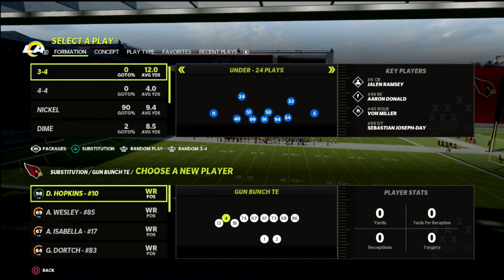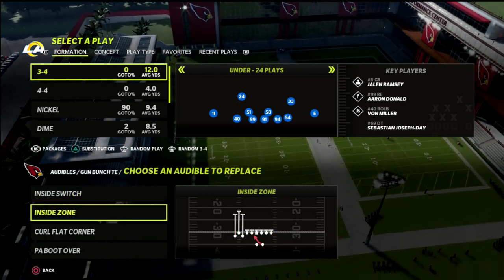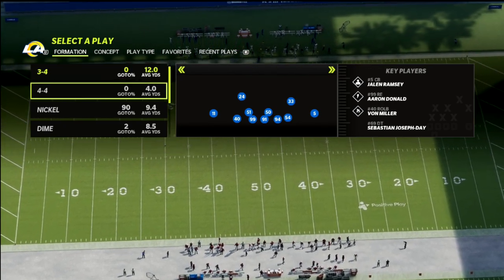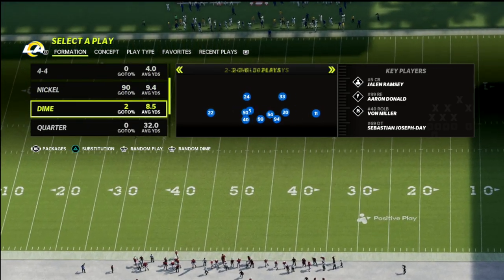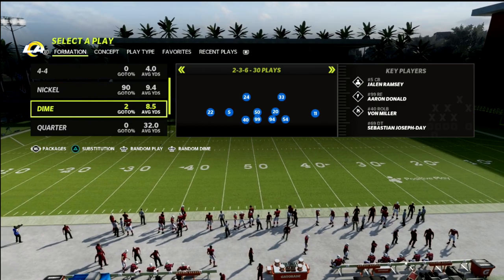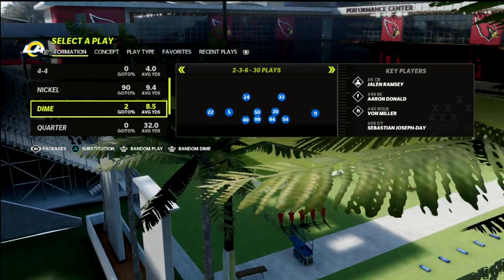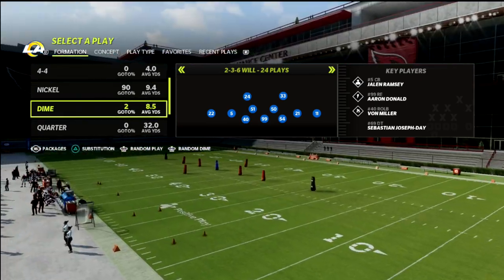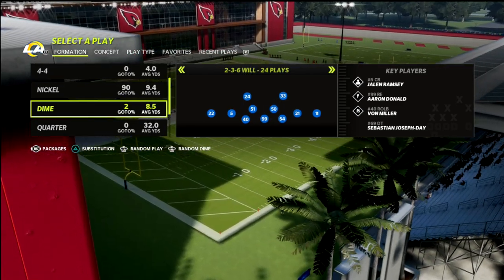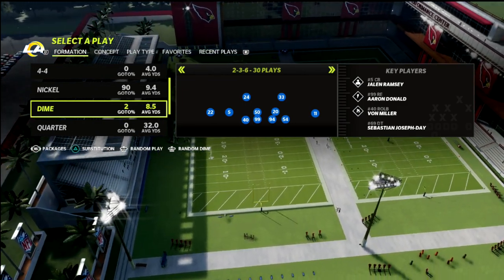At this point in the Madden 22 season, a lot of things have changed with the meta, but we're still seeing a lot of people using Escape Artist even with the latest patch. I wanted to talk about the Dime 2-3-6 out of the Baltimore Ravens defense playbook — you can also find it in the Steelers playbook. The Steelers playbook is great if you like the 1-5-5 Double A Gap, and it also has the 2-3-6 Will, which is probably one of the best blitzing formations in the game. I just released a mini ebook on the 2-3-6 into our Patreon membership.